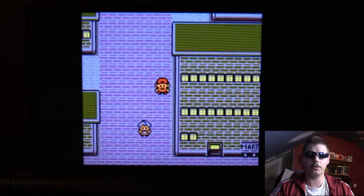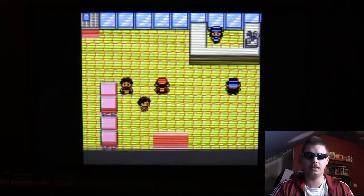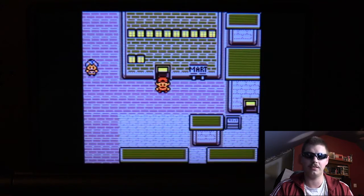Next, go to the Goldenrod Pokémart. It's here that you're going to get the TMs for Return as well as Headbutt. It is noted that you can get Headbutt in the Ilex Forest before this point, but if you missed it or you just don't want to go back for it, you can get it easily here.